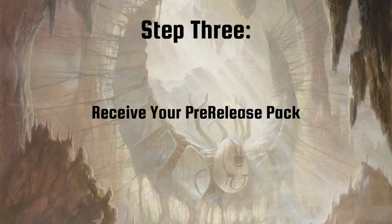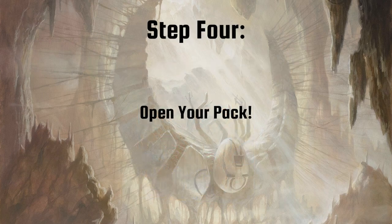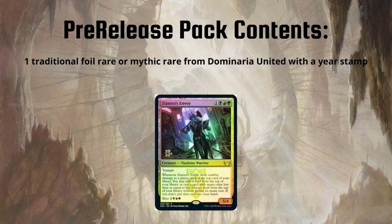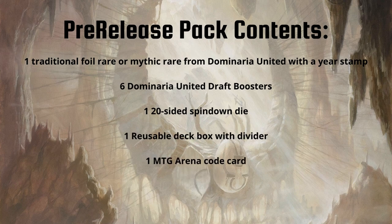Now that you're registered, it's time for the fun part. When the event begins you'll be handed a pre-release pack like the one on screen. You'll be instructed to open your pack and begin your deck build — usually you'll have about 50 minutes to do so. Inside you'll find one traditional foil rare or mythic rare from Dominaria United with a year stamp, six Dominaria United draft boosters, one 20-sided spin-down die, one reusable deck box with a divider, and one MTG Arena code card.